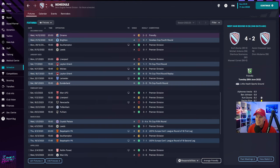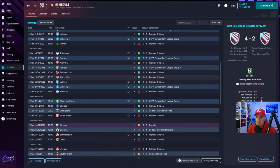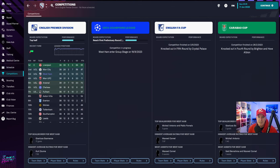5-1, beat Leicester 5-1. Beat Man United 4-1. Fulham 3-1. You get the idea. The main thing to remember is this was the standard West Ham team without a single transfer — that's why it's such a good achievement.